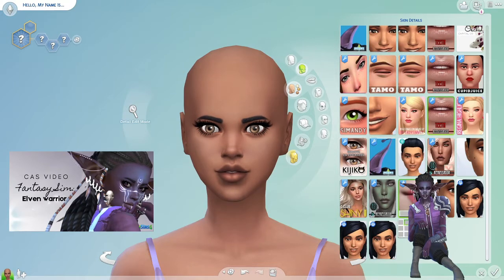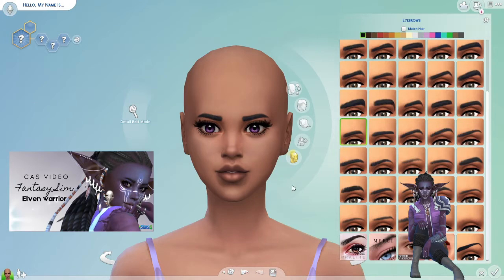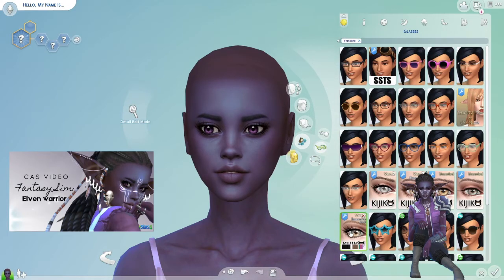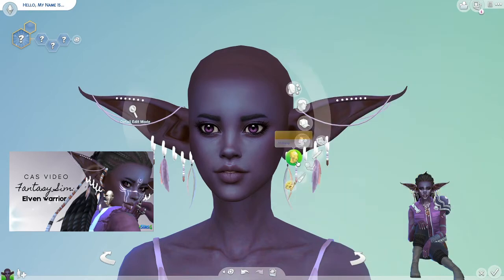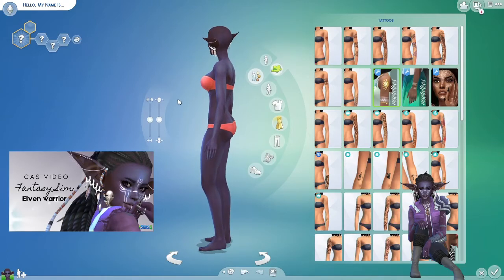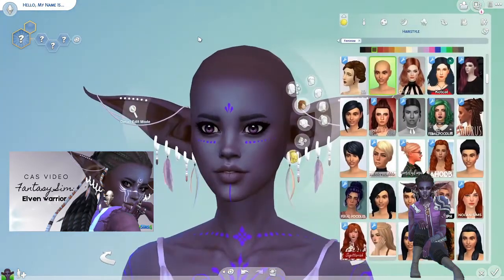This sim is very much a Maxis match sim the way that she turned out, and I hope you agree with me. I was very careful to only select a few pieces of CC and to really be respectful of that, making sure she's not so CC heavy that it will take hours to download the entire CC list. I will be linking the CC below in the description if you're looking for it. If you're interested in downloading her from the gallery, I'll be sure to upload her there — if you put the CC listed in the description in your mods folder and then download her from the gallery, she should show up complete the way I intended. If you have any questions and you're new to CC, feel free to message me on Twitter. I am a very friendly and helpful simmer, so feel free to DM me there and I can help you.